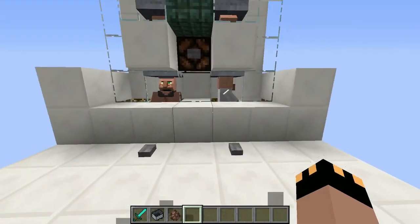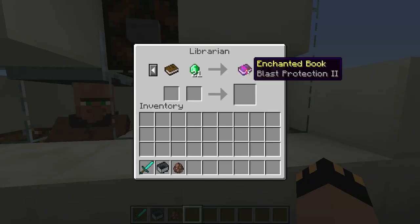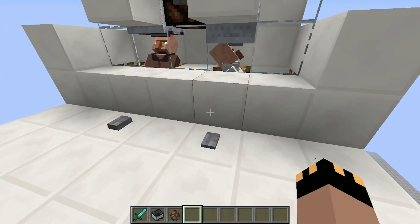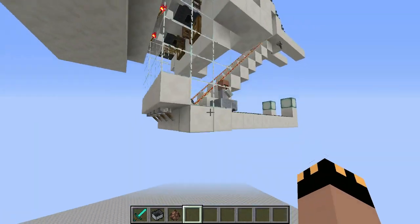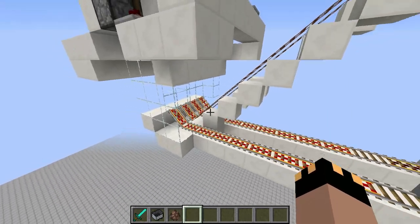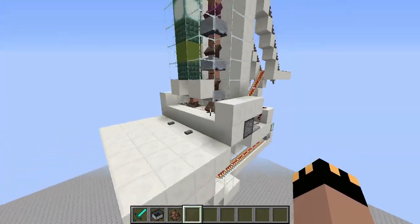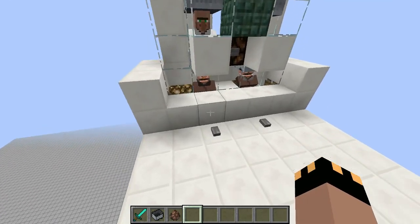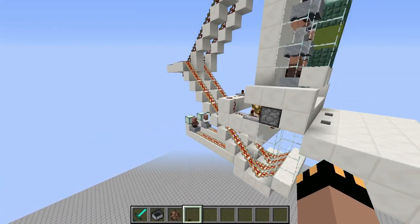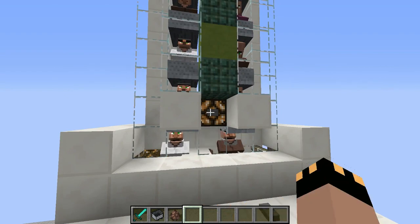Another cool feature is that if you have a villager that's no good — let's say this guy has terrible blast protection — you just press that button and boom, he'll be sent out a different route. That's why we have four tracks: some go up and others go outward. So you have both options — you can use it like that, or you can use it like this.